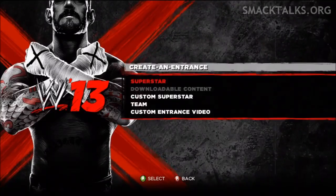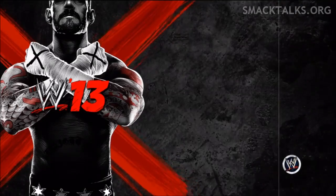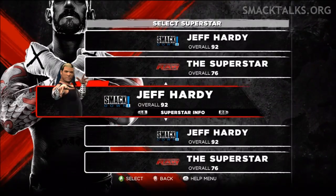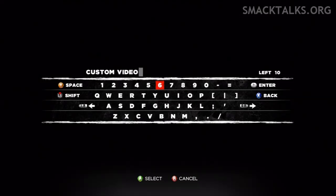Once this loads up, we'll go to Custom Entrance Video and then select the superstar that we've just edited. Here you need to select an empty slot for the video to be saved in and you can call it anything you like. You can just leave it as the default if you want, but I'm going to put in the superstar's name.